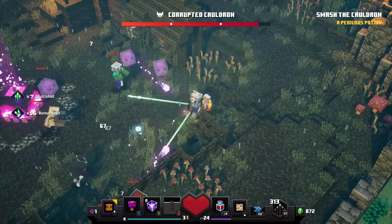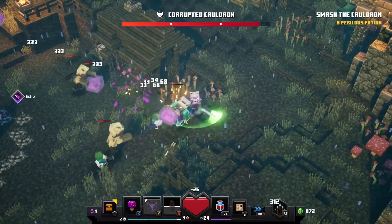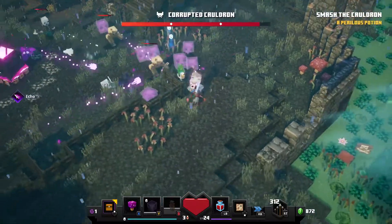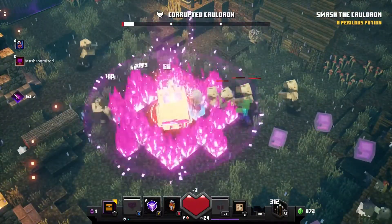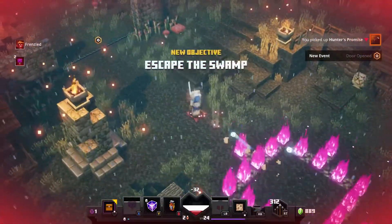Once you reach the end of the dungeon and you're fighting the Corrupted Cauldron, go ahead and kick his butt because the ruin isn't until the very end of the mission. Land those final crushing blows and watch the gates fall — it's time to go grab your ruin.